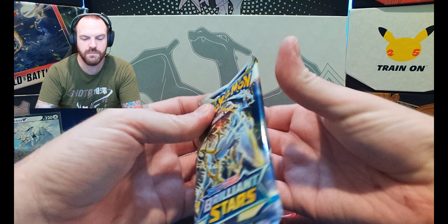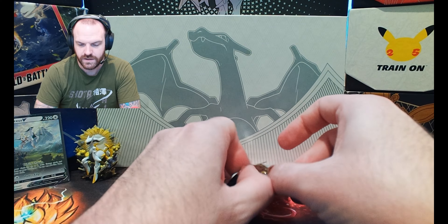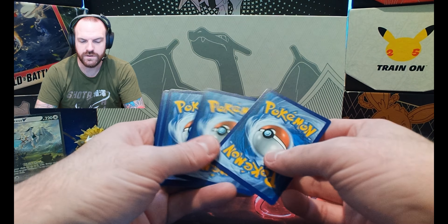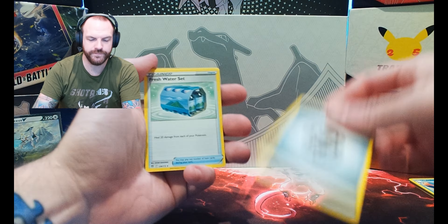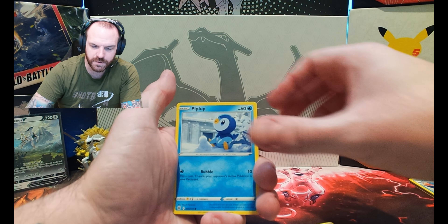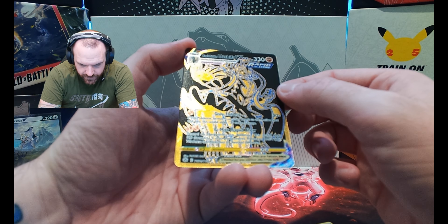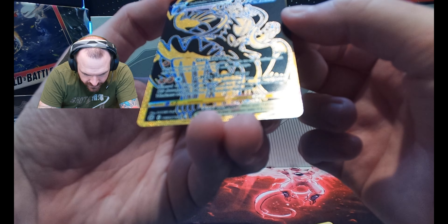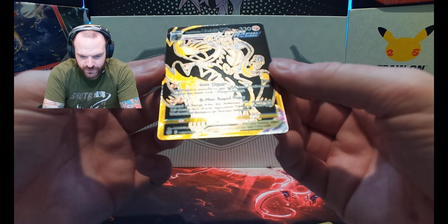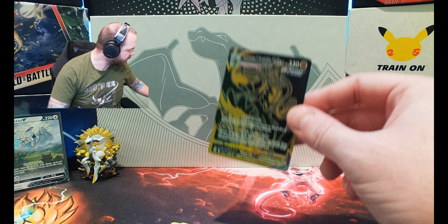Okay, Brilliant Stars pack one, then we'll move into pack two. Boop boop boop — okay, one, two, three and four. Let's go — Fresh Water Set... I saw some black border. We finally might get something. Rapid Strike Urshifu VMAX, Trainer Gallery 30 of 30! And typically the last half of a Trainer Gallery are the harder, more valuable ones, so I'm feeling good about that one.